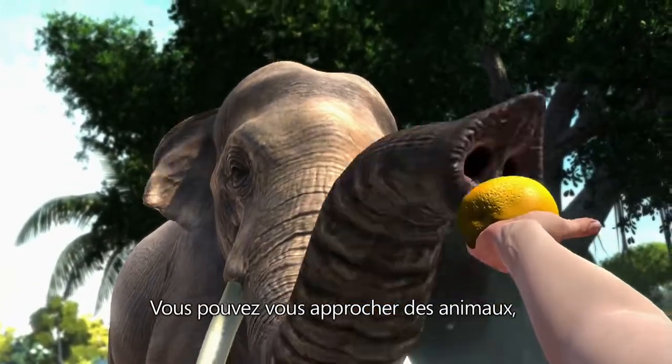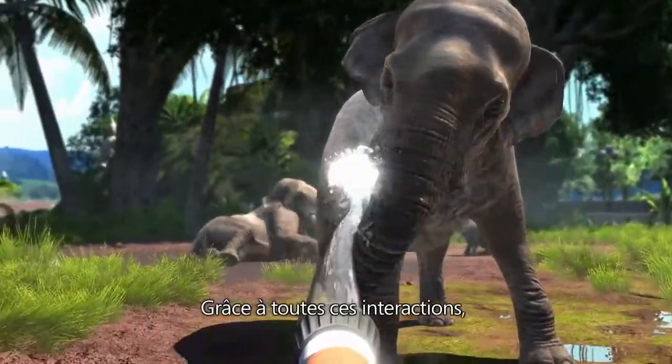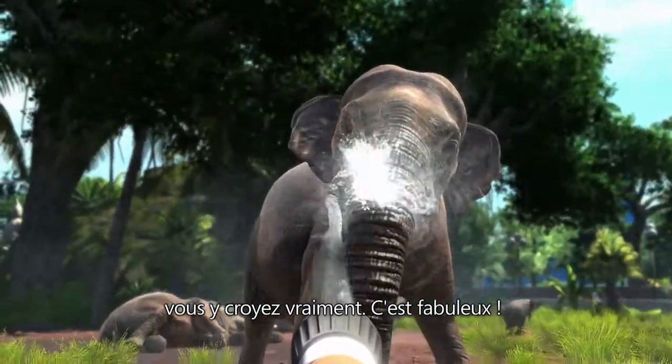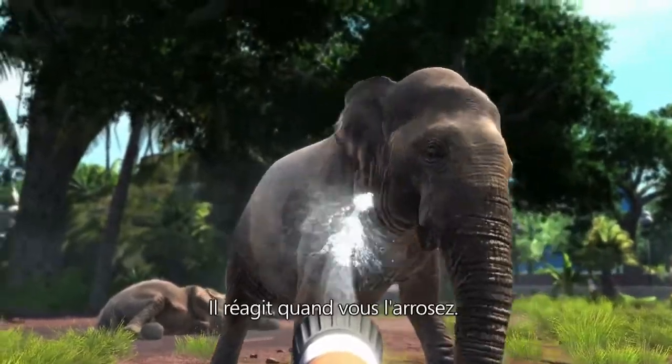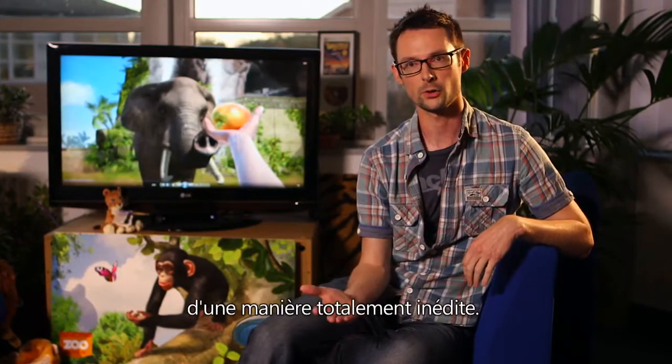You can get right up close to the animals. You can feed them, you can hose them down. All the interactions are my favourite bits because you get really close — the elephant washing is brilliant. He reacts to where you're spraying him. You can use Kinect to get closer to the animals than you ever could before.